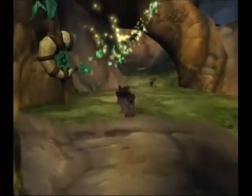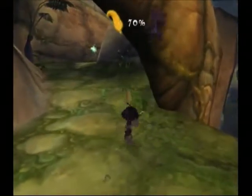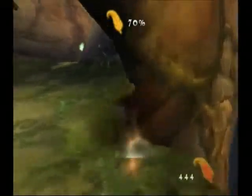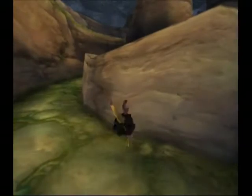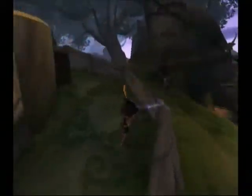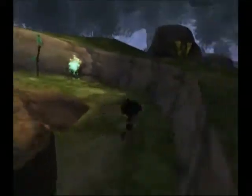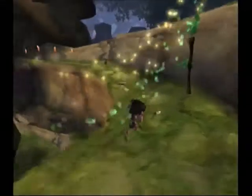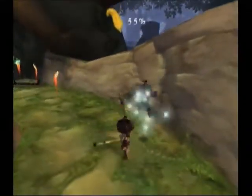This ledge over here was to prevent us from getting up here until we had the staff. So now we can get up here. And here's a cheap trick — you can just hop straight over this ledge and skip a whole lot of backtracking. We'll get to this a bit later. Let me come back from the Tree Village.